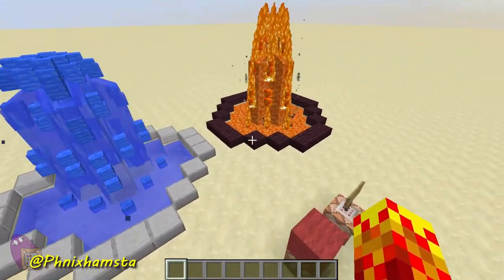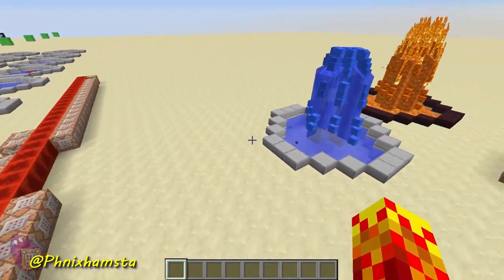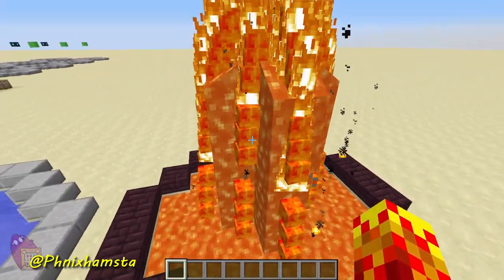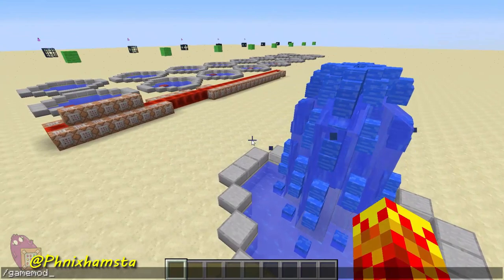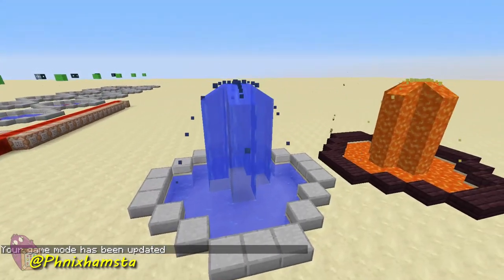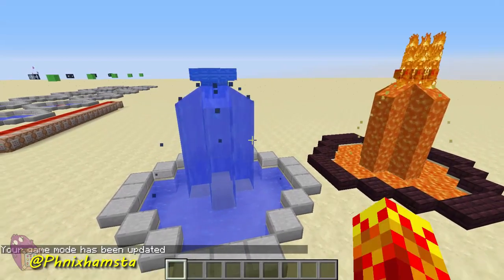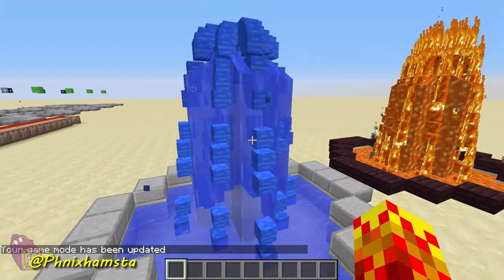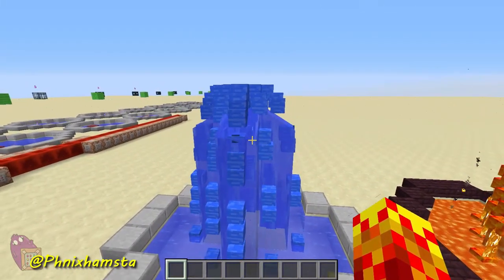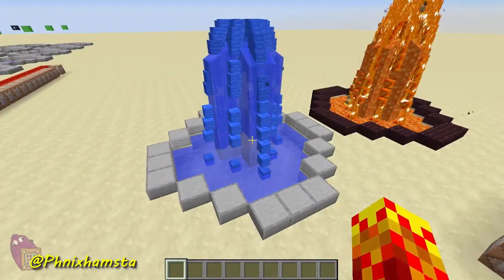The way this actually works is that I'm executing relative to the mob spawners on the left — a summon command — and I'm summoning armor stands with cubes on their heads. These are the water cubes and this is the lava head. The cool thing about this is that as soon as I get out of spectator mode, the armor stands will all flow out really, really well. That's because when I'm in spectator mode, the game no longer detects my scoreboard value, so the armor stands stop spawning. But as soon as I go back into creative mode, they will actually come back.